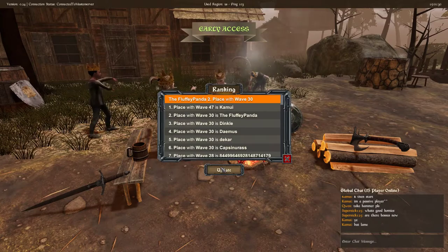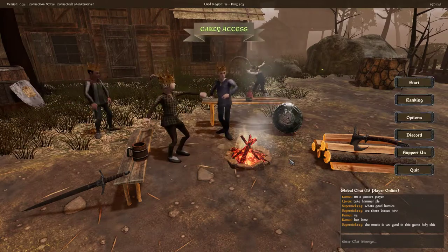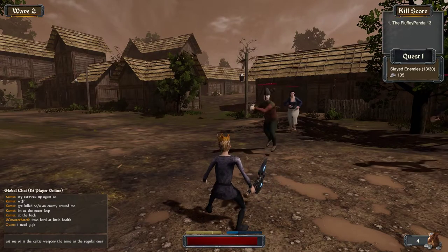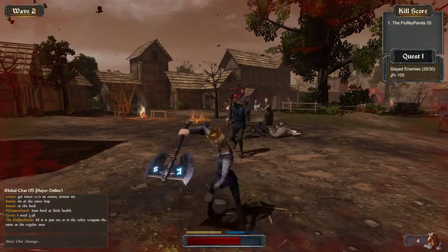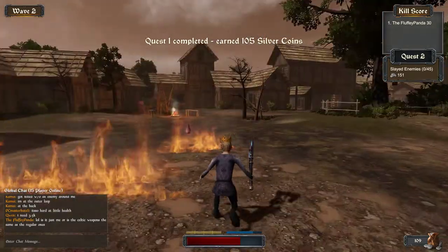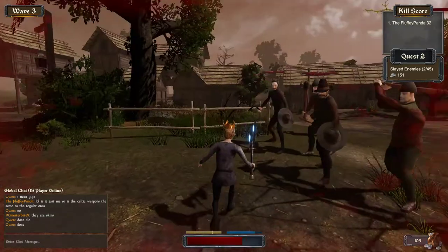Kamoi just left everybody in the dust on the leaderboard. They got to wave 44. As for the Celtic weapons — I was so disappointed. I really thought it was going to be a different type of weapon, but it was really the same thing. I'm going to give this game a 6 out of 10, revised up from a 5 out of 10. They did add things for you to work towards, but it just did not feel rewarding for how much work it took. The Celtic weapon was 30,000 silver pieces and you only get around 1,000 silver from a full run to wave 30 — and that takes a long time. I felt so betrayed.